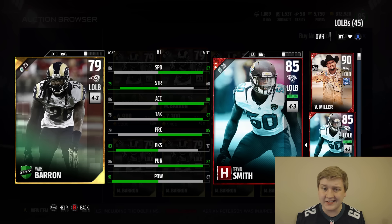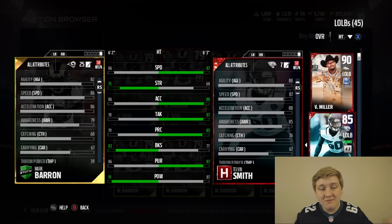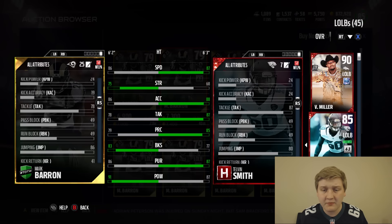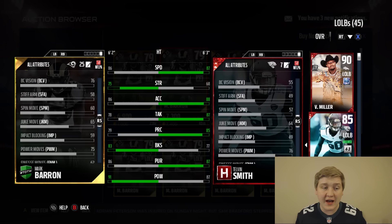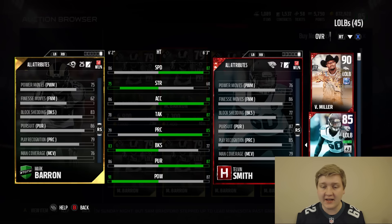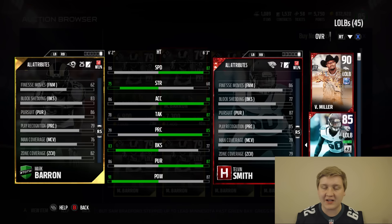Tackle is down a good bit, and play rec is also down. Both these cards are really solid — 68 catching versus Telvin Smith's 76 catching. If you want a user card, I think Mark Barron's going to feel a little more agile; he's going to be able to make some cuts that Telvin Smith probably won't be able to make. I do love the block shed on this card.